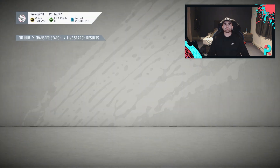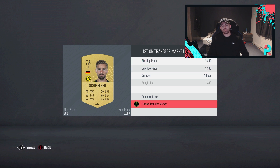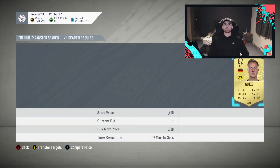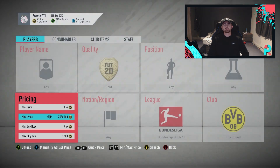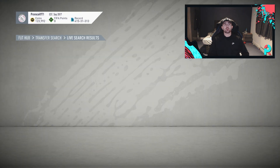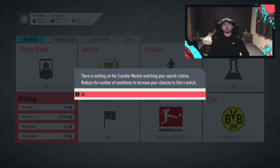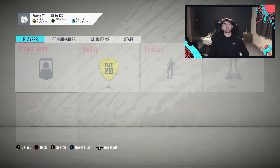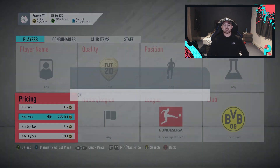We grabbed Schmelzer there — not too bad. We'll put him up for 1.7. We're going for about two players per filter. It does seem like there's a ton coming up and we have to get them as quickly as possible. Marking matchups came out today, which is where we're getting these methods from. By the time this video is out, marking matchups will be a couple of hours old, so there will be a much better chance of sniping these players and they'll still be making the same profit.